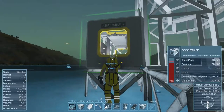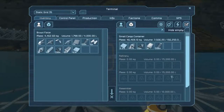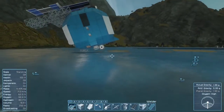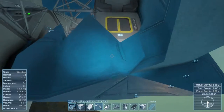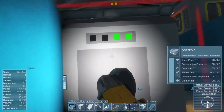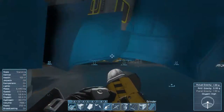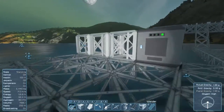Need motors and displays. Back into first person. What do we got in here? Any motors? No. Got a couple of displays. Put that in there for now. I wonder if I grind down the assembler that's in here. Let's take this battery off before it dies and put that over here.